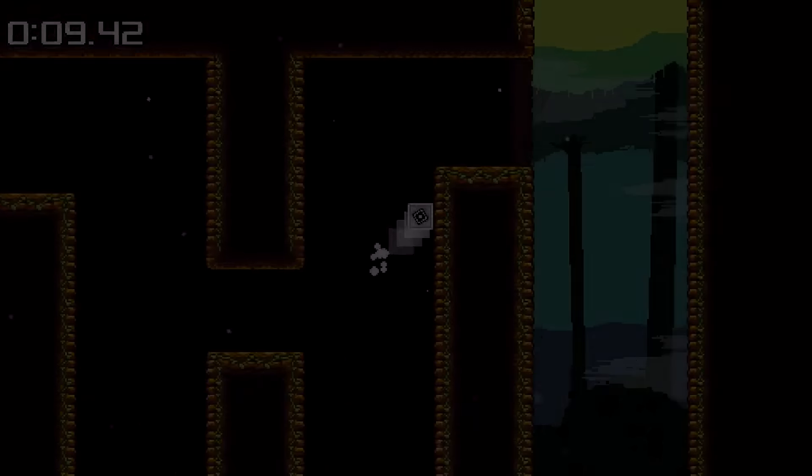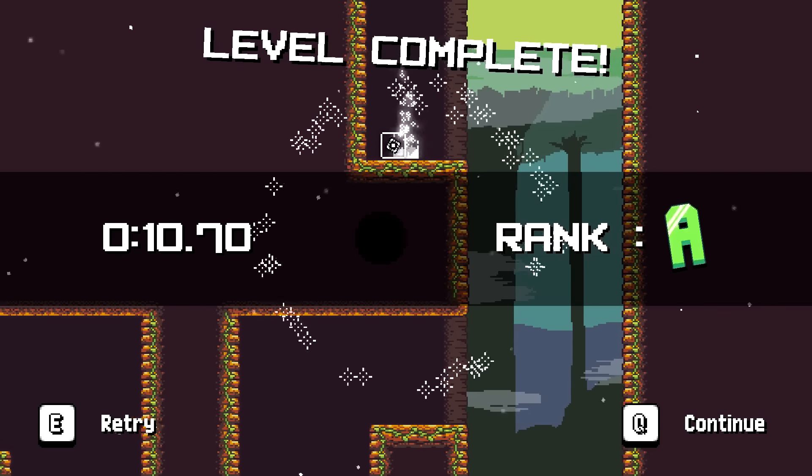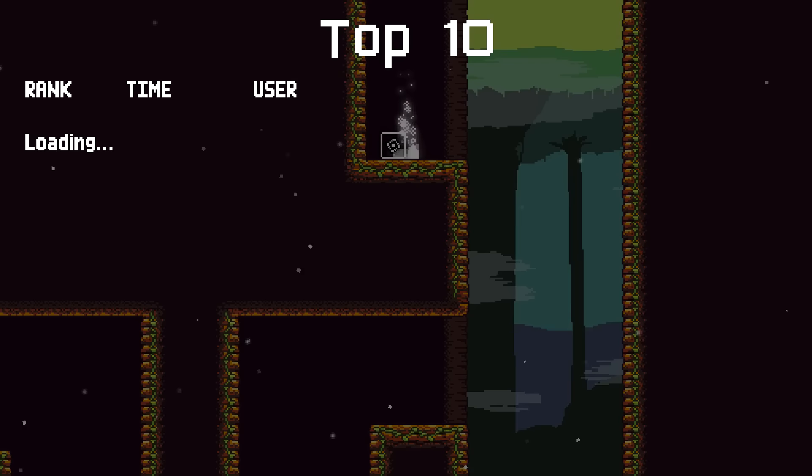Time for some new Waveland content. If you're playing on the Steam version of the game, you can access online leaderboards for each level. Your times will be uploaded automatically, and you can sort runs with or without the coin being collected.